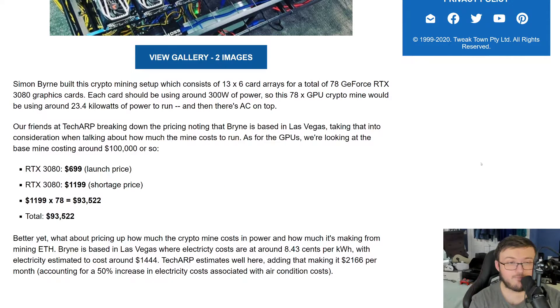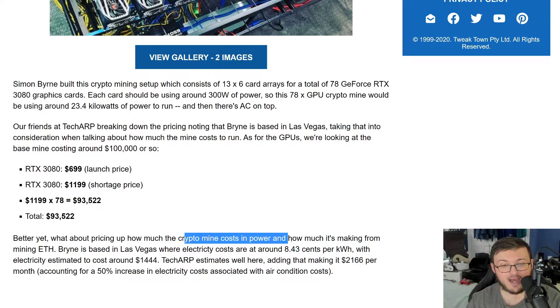I'm guessing the scalper price puts the initial investment in the range of $93,000 to probably $120,000. Now the thing is, not only are you paying money for the cards, you're paying money for electricity to power and control all these cards. You can see right here the costs in power and how much it's making from mining.